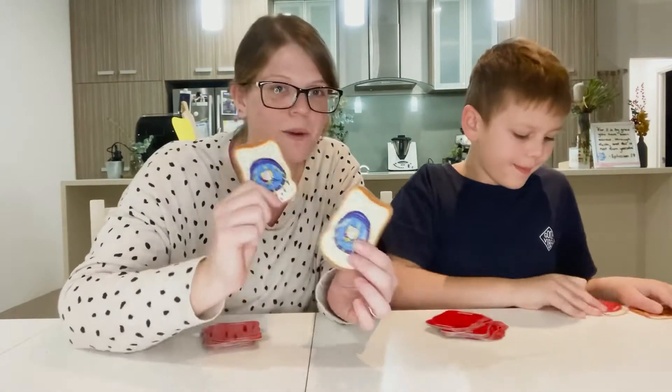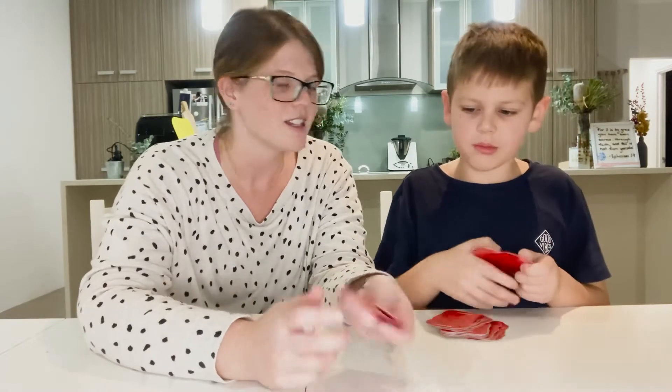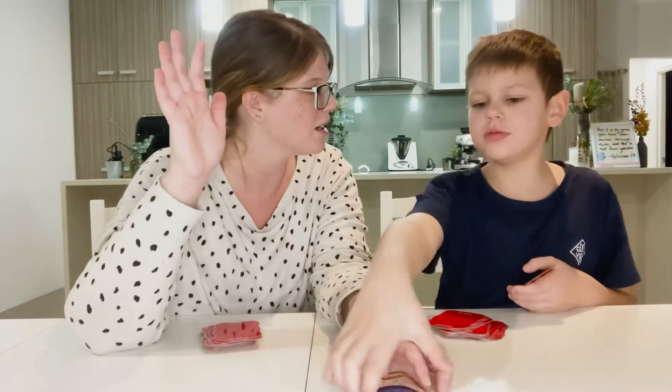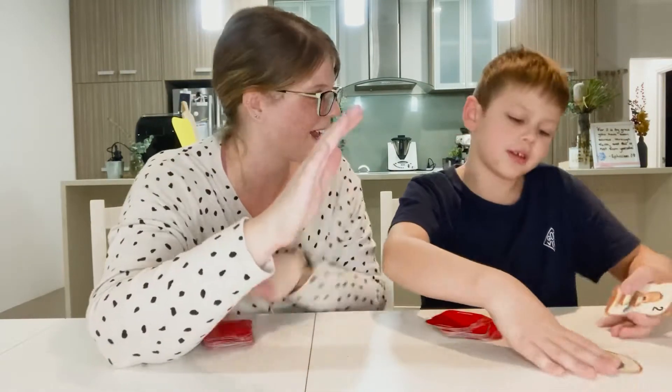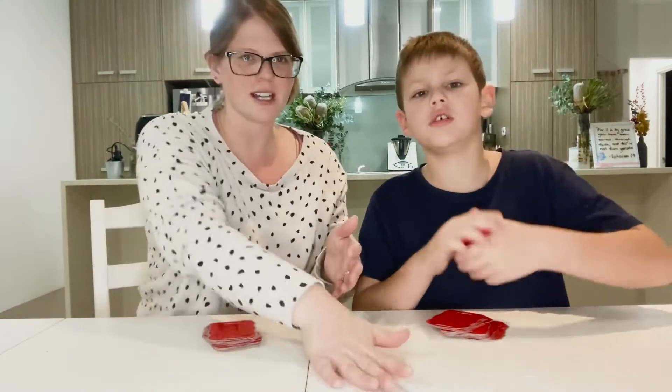Double decker is when two identical cards get placed on top of each other. So if two cards that are identical are ever placed on top of each other, it's a double decker and you snap the pile.